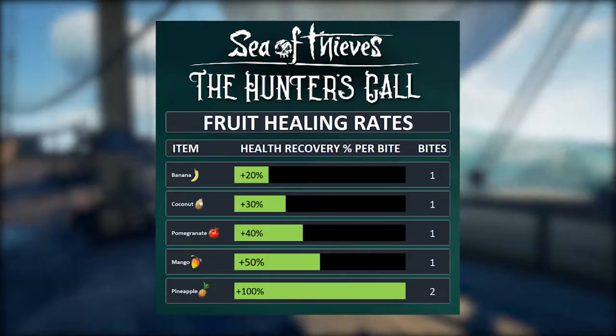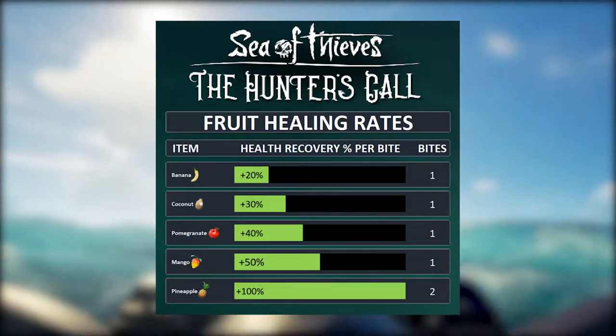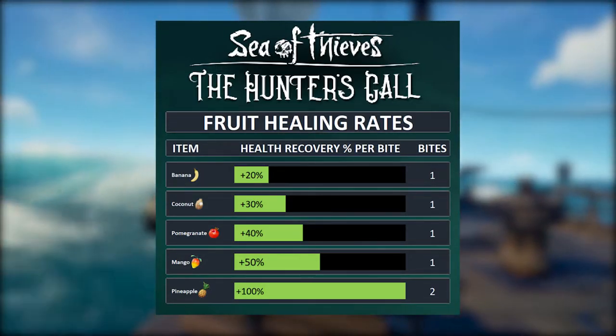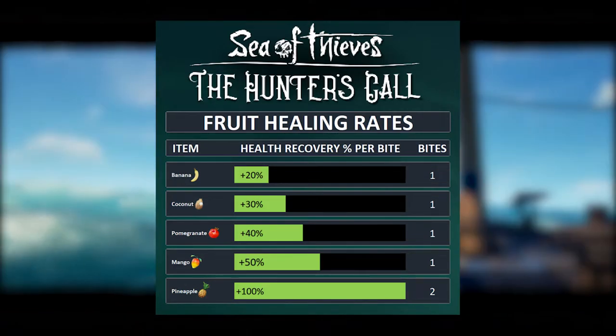Tip number thirteen goes along with tip twelve: know your food values. The banana heals for twenty percent, coconut for thirty, pomegranate for forty, mango for fifty, and the pineapple for a hundred percent. The pineapple is the only fruit in the game that takes two bites.